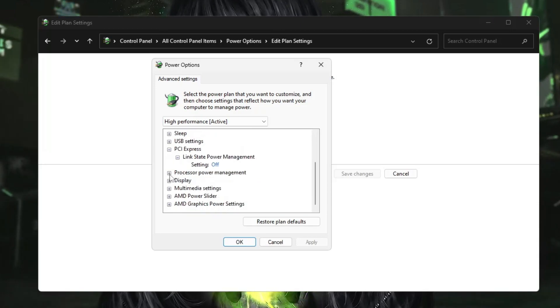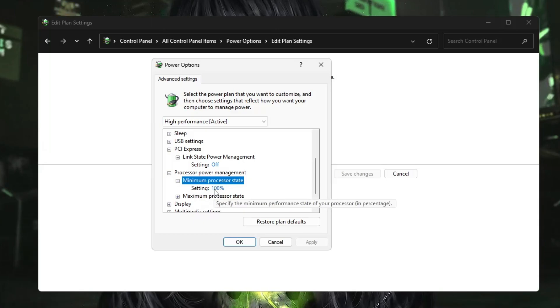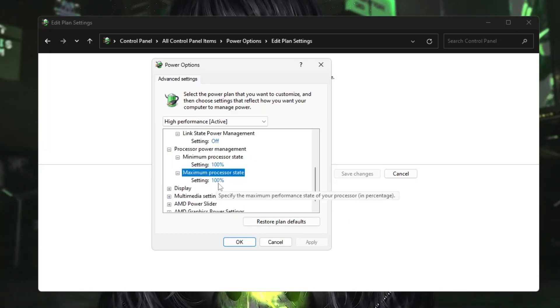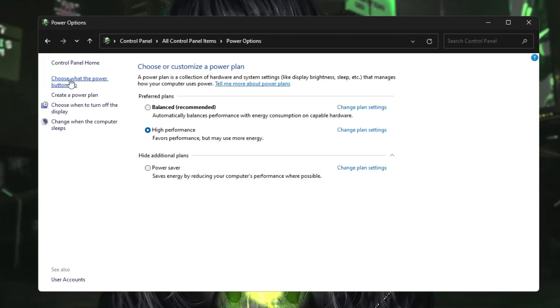Then find Processor Power Management. Set both the Minimum Processor State and the Maximum Processor State to 100 percent. Double-click to confirm each is set to 100. Then close that box and from the left-hand menu click on Choose What the Power Button Does.